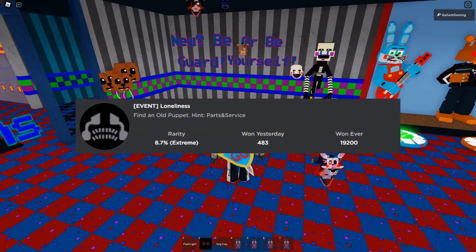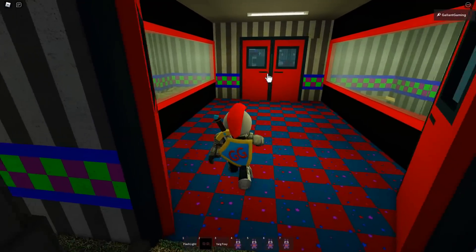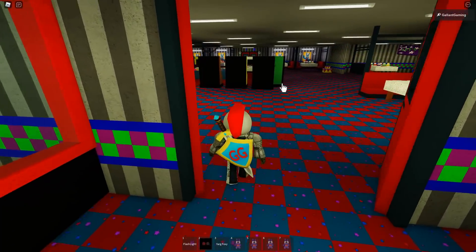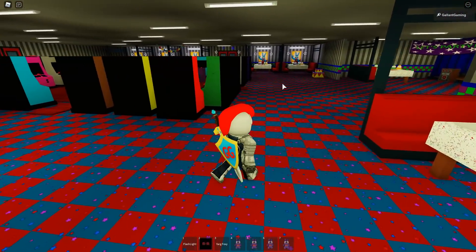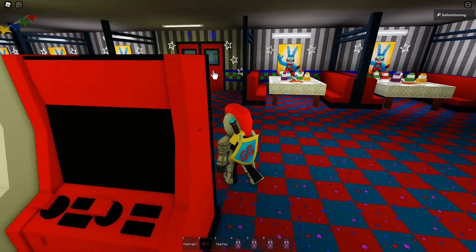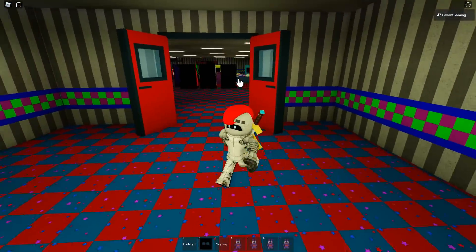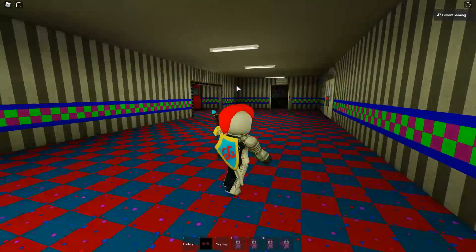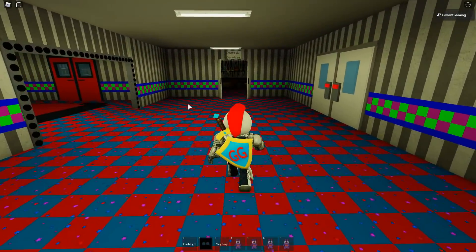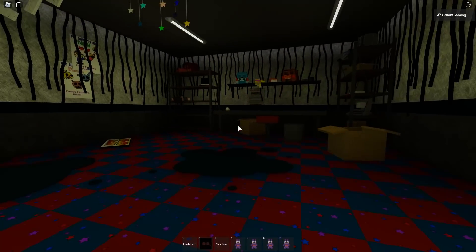So for the first badge, Loneliness, you wanna head to the pizzeria and go inside. I know Loneliness isn't a new badge, but since I haven't gotten it yet, I figured I'd show you guys how to get that first. We're gonna go in through these doors, just go straight back from the entrance, past the ball pit, and into parts and services right here.